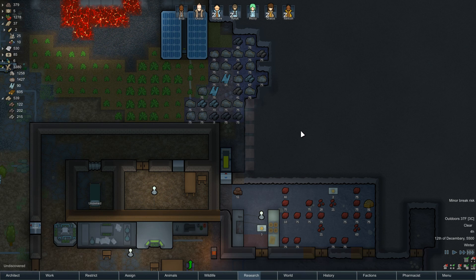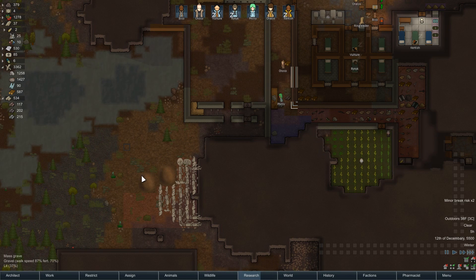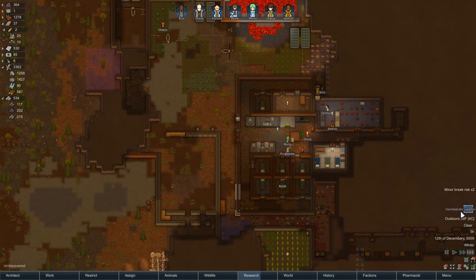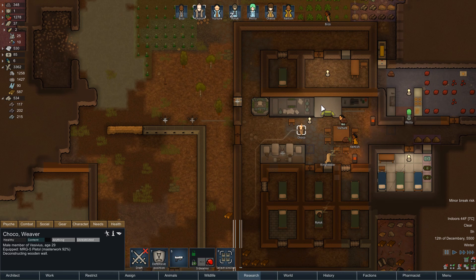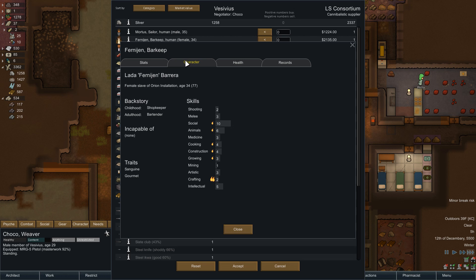Let's get some more space in here — that'll give Philly something to do when she's not cutting blocks. The problem with these mass graves is I don't actually need to burn corpses — though I think I'm still going to. A cannibalistic supplier — hold on. Check this out: you can buy things like ears and eyes. And people.